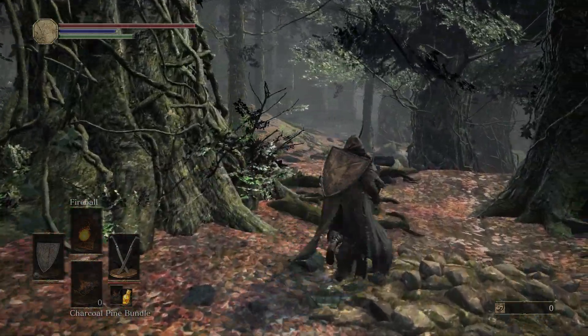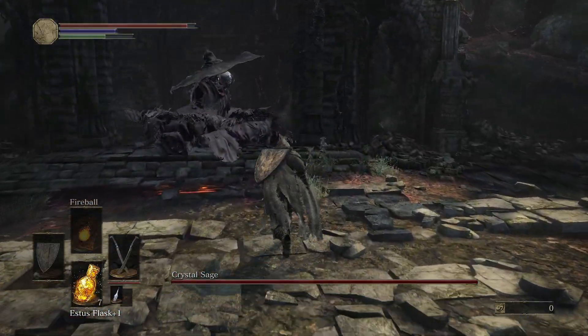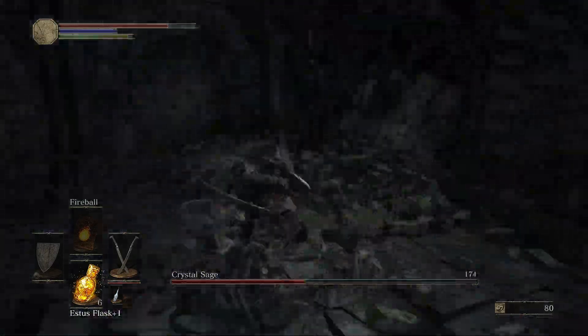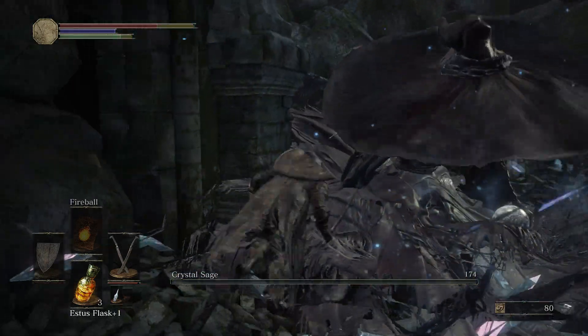I run through this swamp-like area. There's not much to say about it, but then I made it to the next boss, Crystal Sage. This is a witch-like boss that teleports all around the arena. They have multiple spells they use. It took me a while, but I slayed this boss. Not much to say though.